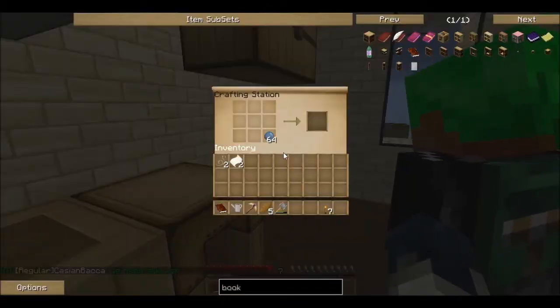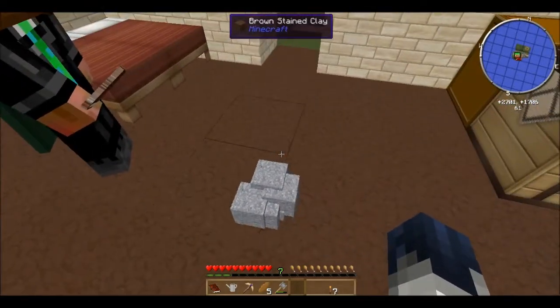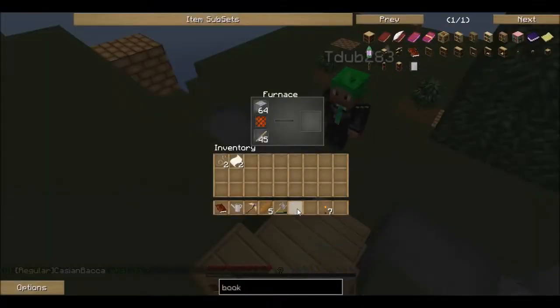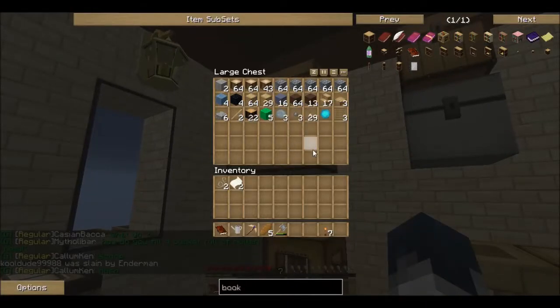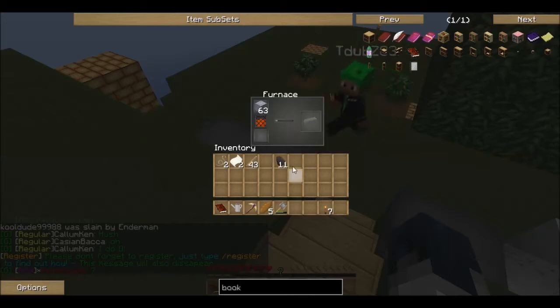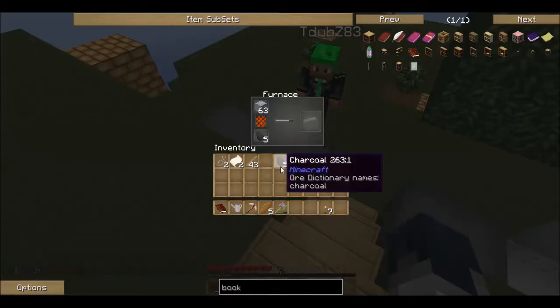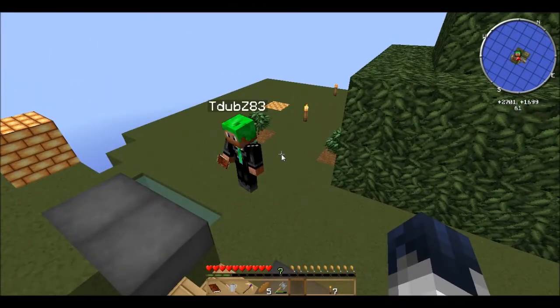We're making grout — got two stacks of grout. Put one in one. It's just simple smelting. I made some charcoal; I'm going to put eight in here and eight in there. I've got your charcoal here, so I'll go ahead and replace the sticks. Some charcoal in, and there we go. So we are getting seared bricks and all the stuff we need.